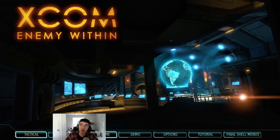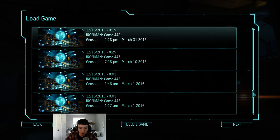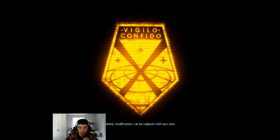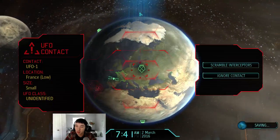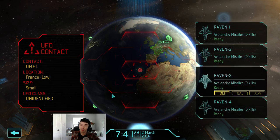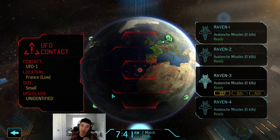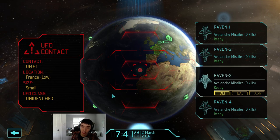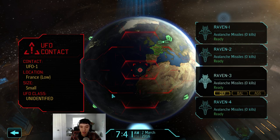If you intercept a raider or scout and three planes take damage for 20 days, just buy another plane and swap damaged planes to a continent where you have no satellites, leaving them there until fully repaired. Buy new planes so you can guarantee shooting down the next UFO you see. You're going to want four planes ready to go to pretty much guarantee shooting down a raider.